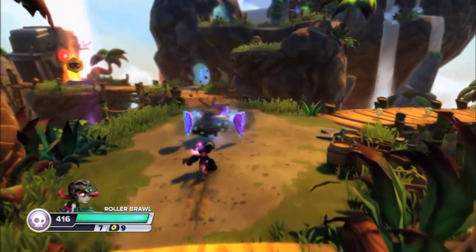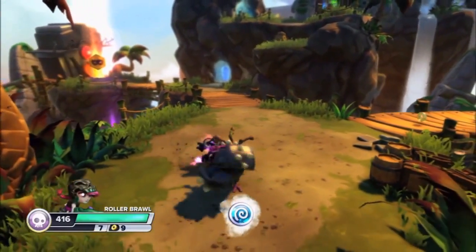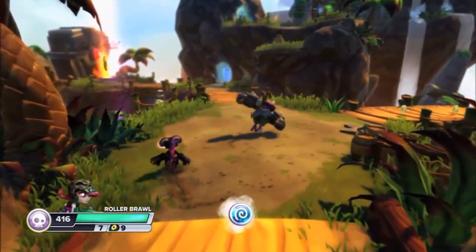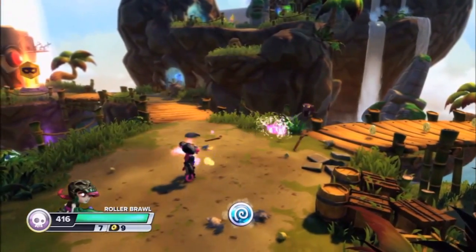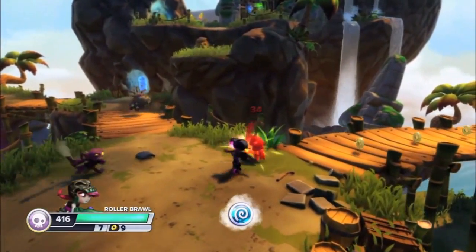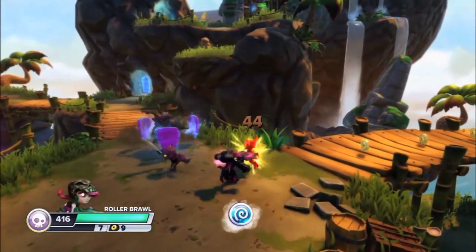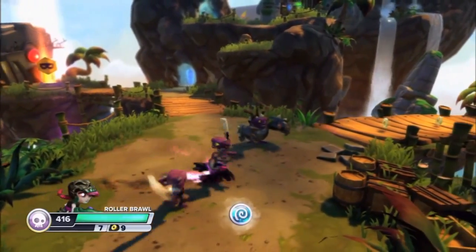Now this part of the B-roll shows a level 7 Roller Brawl, a normal Undead Skylander taking on a new enemy called a Big Greeble. The only time to attack this heavy armored enemy is when he drops his shields to attack you. Using Roller Brawl, you can headbutt enemies, fire saw blades, or slash them with razor sharp claws for additional damage or combo moves.